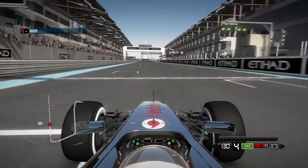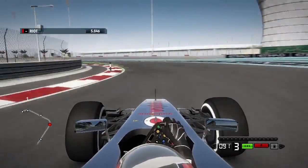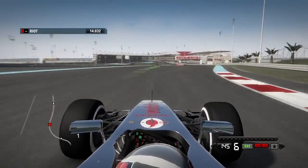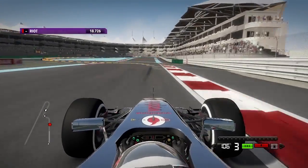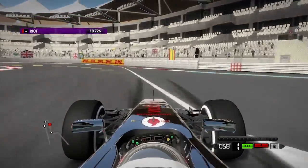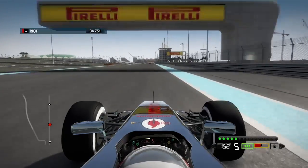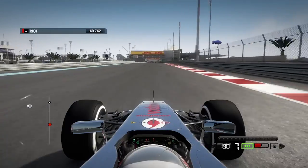So here we go, our first sort of timed lap. Early brake — make sure we actually make the corner. Put the DRS on for a bit. Turn it off definitely for this corner because you go flying otherwise. I just find this next corner really really hard to nail. A bit of kerbs down this straight — such a long straight in this game, on this track even. It's pretty crazy. So we'll try a few laps of this, nothing too crazy.